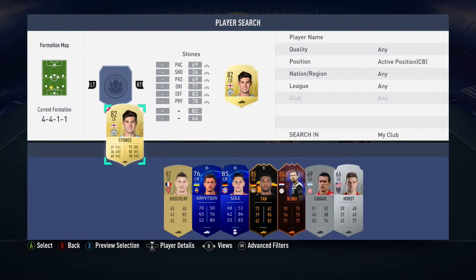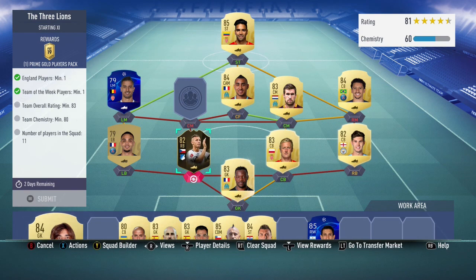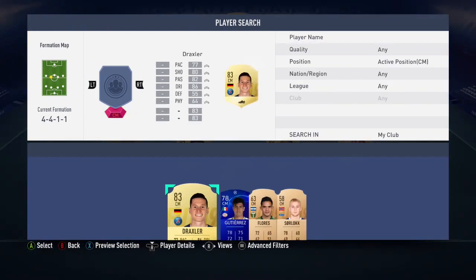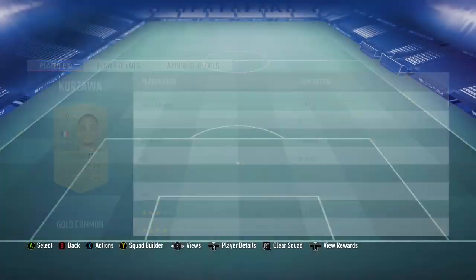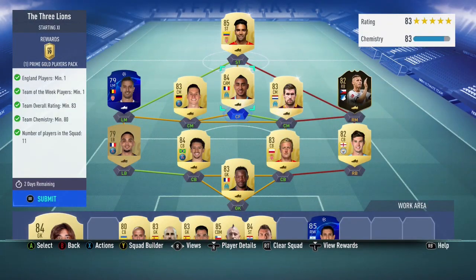You want to buy Chadley's blue card because it's actually cheaper than his regular, so that's good. The main player that cost a fortune was Falco - he's gonna be the most expensive - but you can pretty much tell who all these players are because they're just 83s.